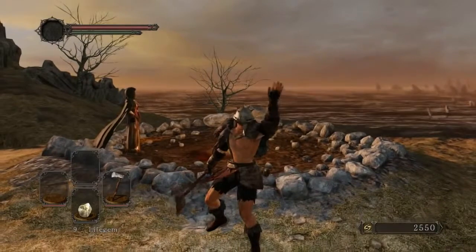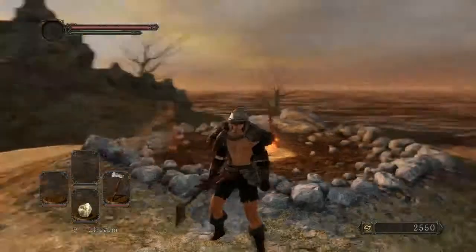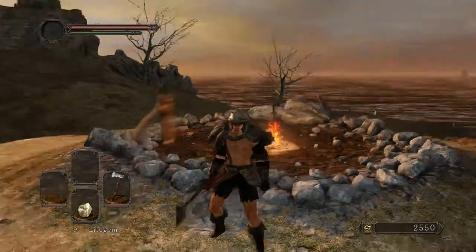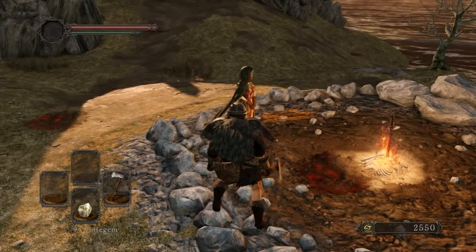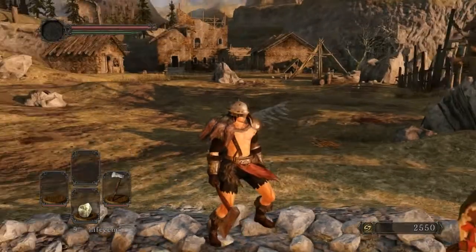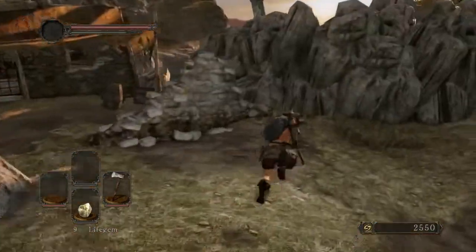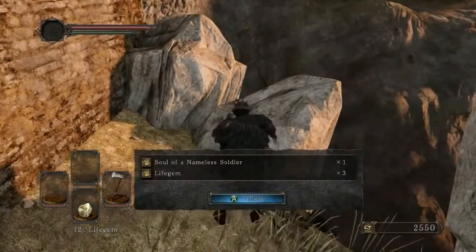Welcome back to the Expert Walkthrough for Dark Souls 2, ladies and gentlemen. We left off here in Majula, and it is time to resume our journey through Drangleic. The start of this episode is going to be a little bit slower, not so action-packed, because I'm going to be showing you the different NPCs. We're going to be looting the various items scattered throughout Majula, and it'll take probably about half the episode.